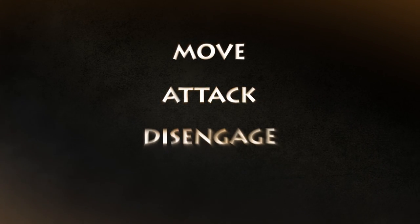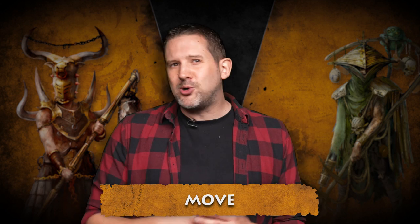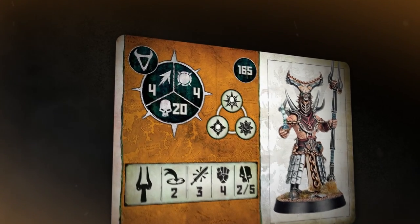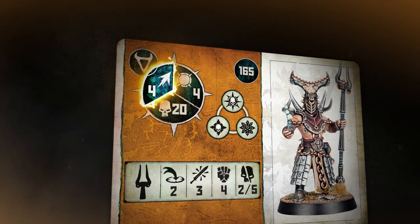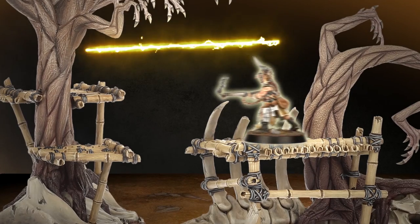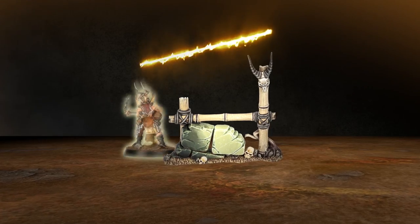This is where things get bloody. In the combat phase, each player takes it in turns to activate a fighter. Each time you activate a fighter, you can take two actions out of a list of four: Move, Attack, Disengage, and Wait. Fighters can move across the battlefield at different speeds. To move, find out how fast your fighter is on their card by checking under this symbol. You can move that far in inches. When you move a fighter, you can scale walls, leap gaps, or climb below obstacles with total freedom.